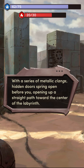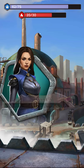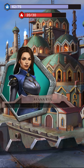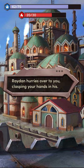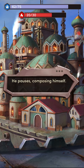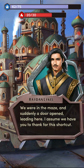Suddenly you hear a noise. With a series of metallic clangs, hidden doors spring open behind you, opening a straight path toward the center of the labyrinth. After you, mighty slayer of the Mekotar. Kenna! Leon! Raiden! Val! You're all right! Raiden hurries over to you, clasping your hand in his. Kenna! He pauses, composing himself. I'm glad you're safe. We were in the maze and suddenly a door opened, leading here. I assume we have you to thank for this shortcut?